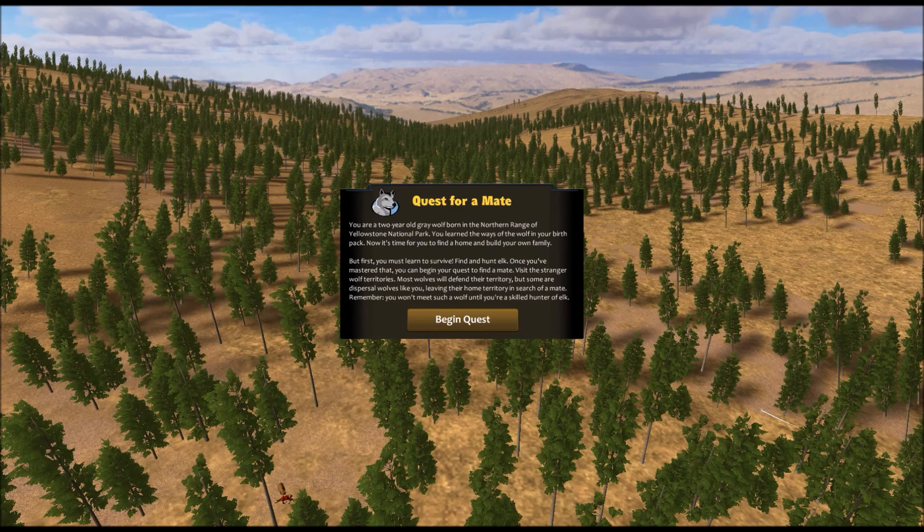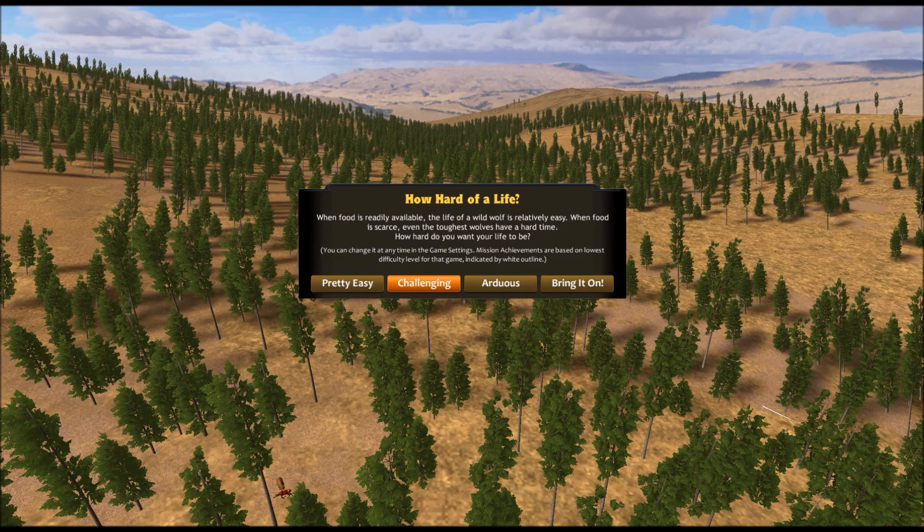You are a two-year-old gray wolf in the northern range of Yellowstone National Park. You learned the ways of the wolf in your birth pack — now it's time to find a home and build your own family, but first you must learn to survive. Find and hunt elk; once you've mastered that, you can begin your quest to find a mate. Visit stranger wolf territories — most wolves will defend their territory but some are dispersal wolves like you. We've got a lot of hunting to do. Let's begin the quest on challenging mode!